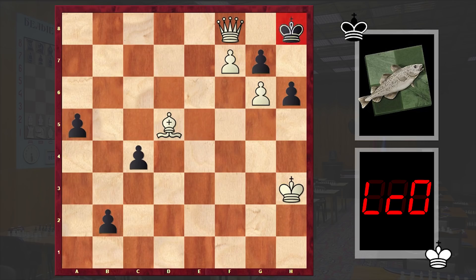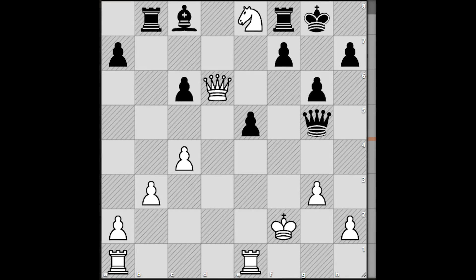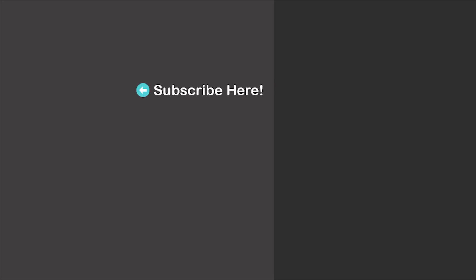A very, very impressive game where we saw total pressing and a marvelous exchange sacrifice. In the end, let's also solve a chess puzzle — the task is to find the winning line for white. It's white to move, and I will wait for your answer in the comment section. Thanks for watching! Here are more suggestions for you, feel free to check them out. I'll see you in my next video. Take care.